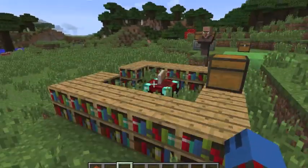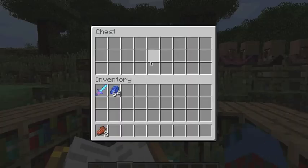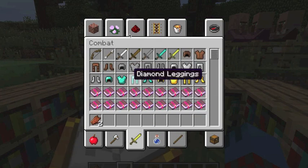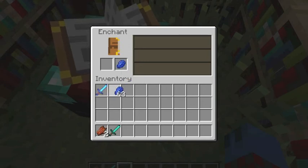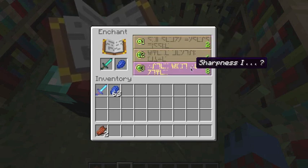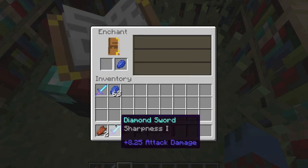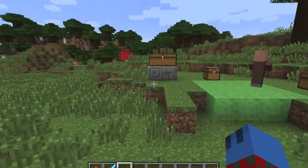They also revamped enchanting, which is awesome. So I'll put a new diamond sword. We are going to need lapis to enchant from now on. If you put a diamond sword, it will tell you what you get. I hate knockback — sharpness one is the way to go. So enchanting's revamped, it's amazing.